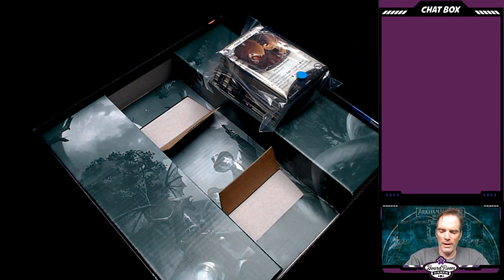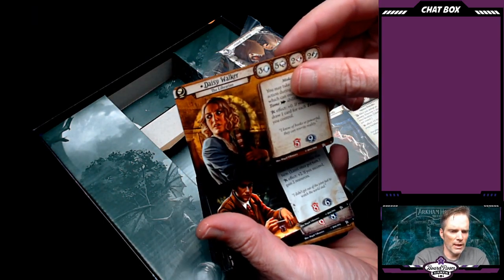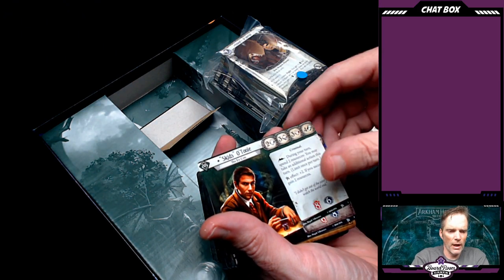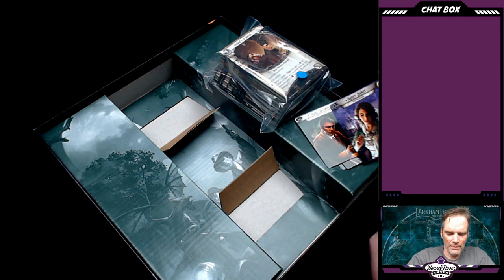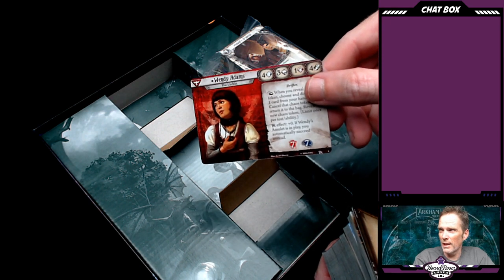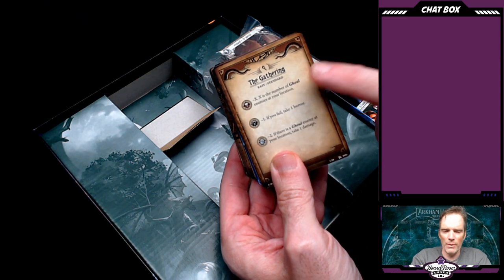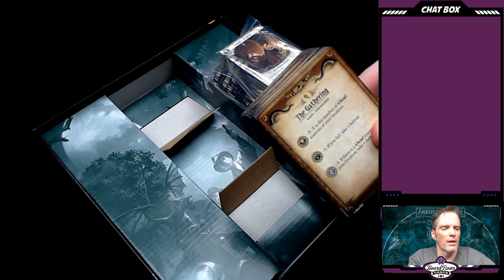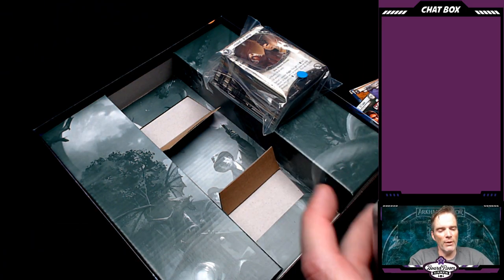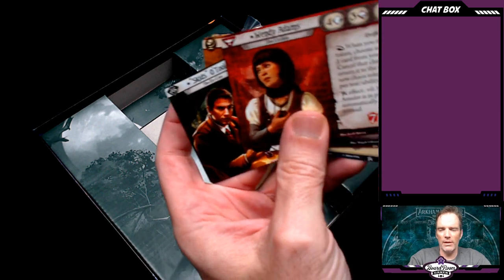Some of the cards — it's a hefty pack of cards, that's for sure. We've got Roland Banks, the fed. Daisy Walker, the librarian, carrying her trusted book. Skids O'Toole — he's the ex-con, that's why he's playing a game of cards. Agnes Baker, the waitress. And Wendy Adams, the urchin — that's who's clinging on to that amulet. I probably won't go through these cards now because this is The Gathering — the name of the first scenario — so I'm just going to leave this pack of cards alone because I don't know what I'd be getting myself into if I started to reveal all of these cards.